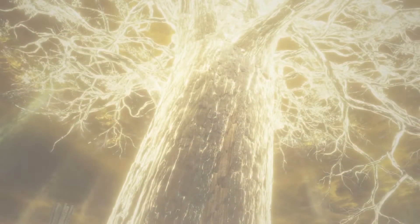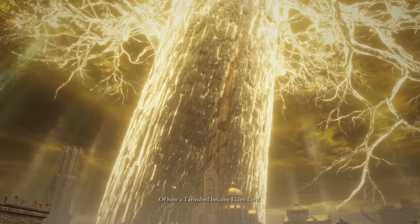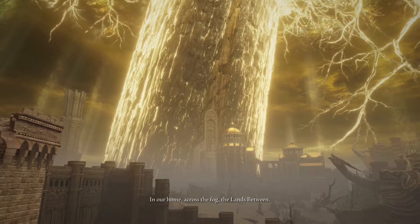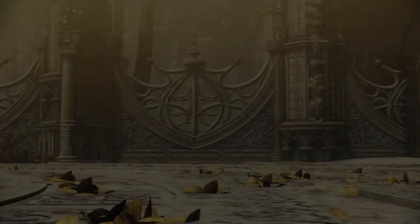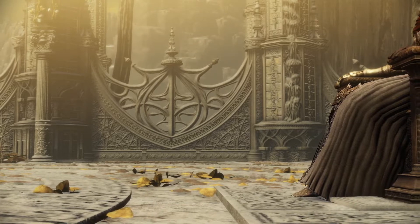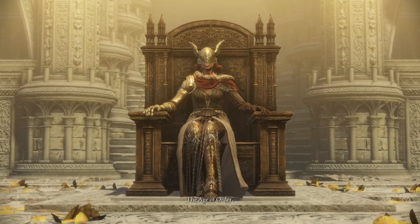The Fallen Leaves tell a story of how a Tarnished became Elden Lord. In our home across the fog, the Lands Between. Our seed will look back upon us and recall the Age of Order.